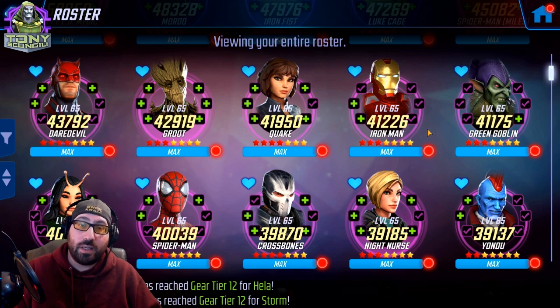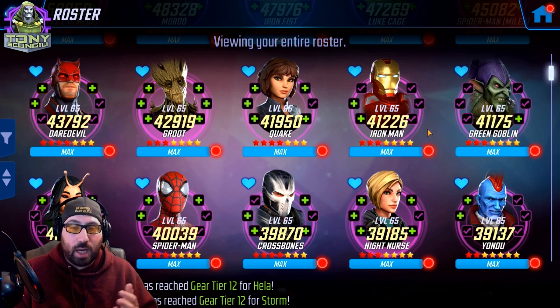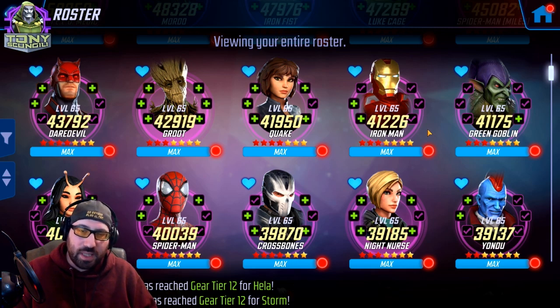While Crossbones is very important in the early stages of the game, he hits a wall and never quite overcomes that. I have an almost 40k Crossbones and while he was important at the beginning, I wish I had probably stopped him in blue gear. Do the bare minimum to get him through the content and then leave him. He's a tech character and there are plenty of high-impact tech characters to worry about instead. Night Nurse is very similar — she'll carry you through a lot of the early stages, but over-investing in her is not incredibly important.